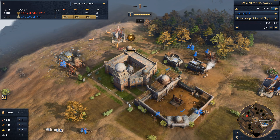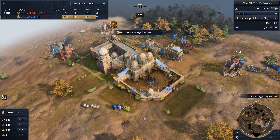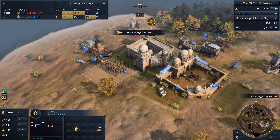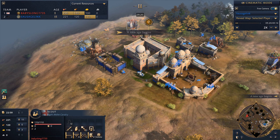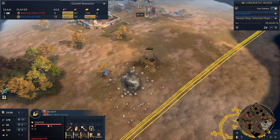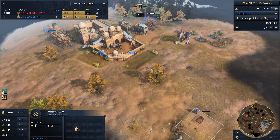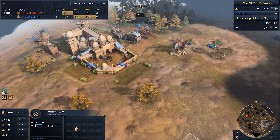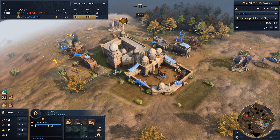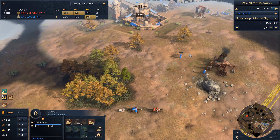We want to see what we can force our opponent into. There's the immediate stables — that's what I like to see. He's being pretty good with his scouts, bringing them back and forth. Once I get the chance, I'm going to chase his scout away and put down the mining camp. No need to send lots of villagers over to it — I have a decent amount on food since we're trying to pump horsemen as quick as we can. Unfortunately, his scout is going to spot me mining stone here.